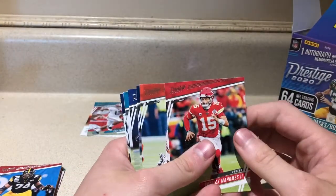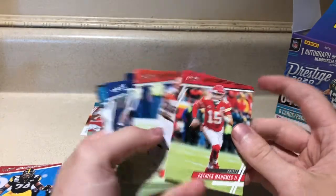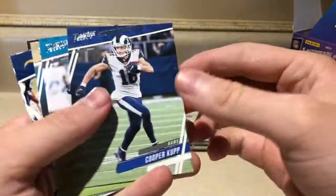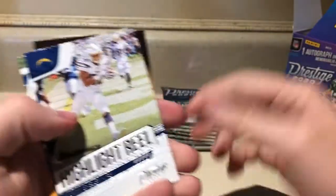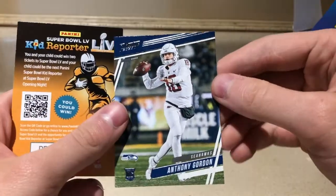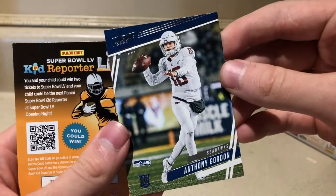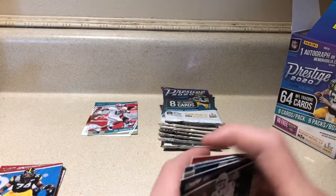Starting off pack one — Patrick Mahomes second. You can't complain about that one, he's a baller. Jermaine Pratt, Leighton Vander Esch, Cooper Kupp, DJ Chark, Taysom Hill, Highlight Reel Austin Eckler again. And a rookie card — Anthony Gordon, a young rookie QB backing up Russell Wilson there it looks like. Good luck to him and his future endeavors.